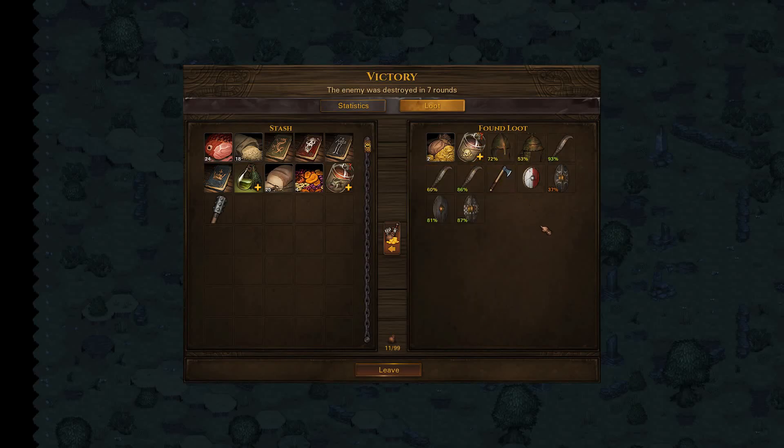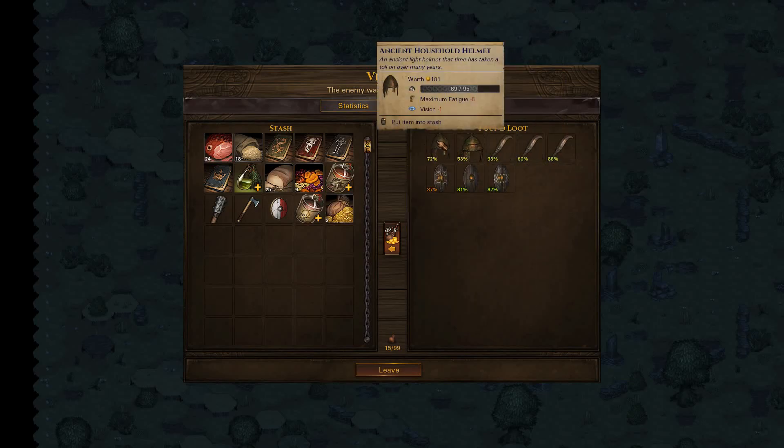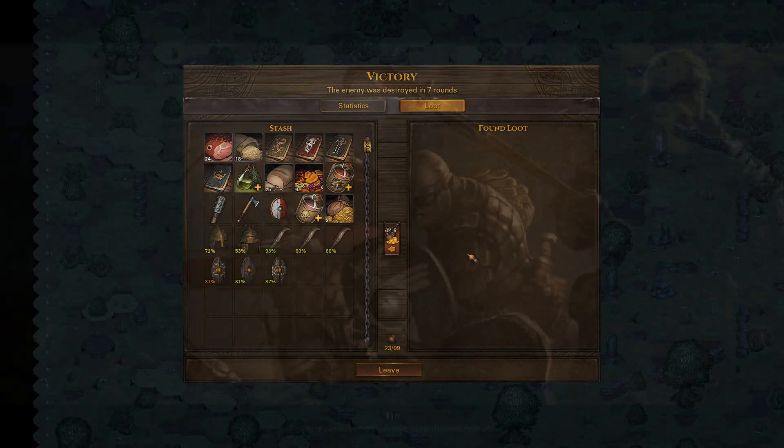We got the weapon and the shield back, and two gold. These helmets are okay for now so I think we're going to be using them, and shields of course are for sale.